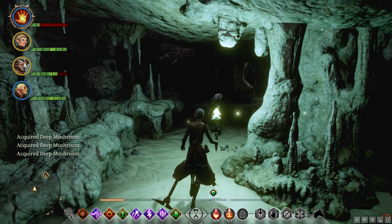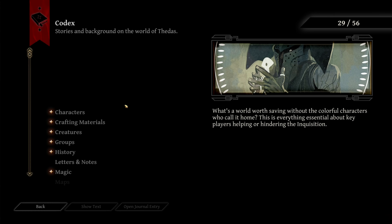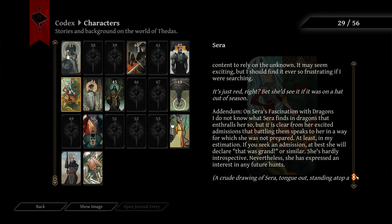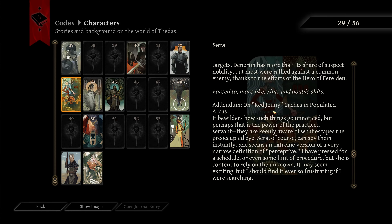We can try the dragon but I feel like we'll probably want to run away, or at least make a very big save right before that. Can we at least see what level it is? If we could see that from a distance, that would be cool. Sara, anything new here? That's about the dragons. Hey Sara, there's a dragon for you. Addendum on Red Jenny caches in populated areas — Sara can spy them instantly, relying on the unknown rather than procedure.